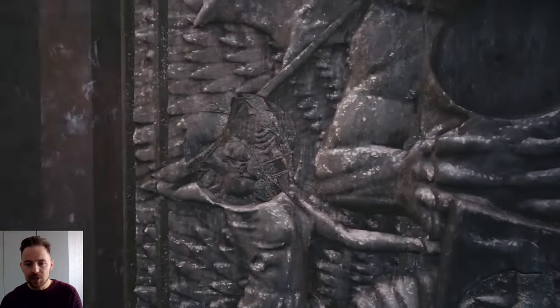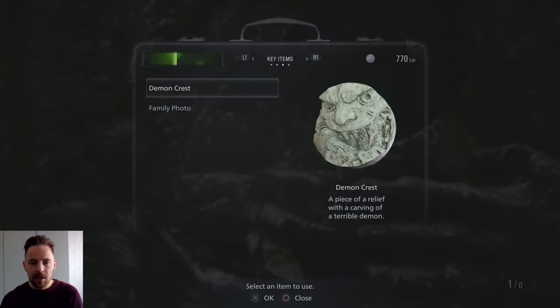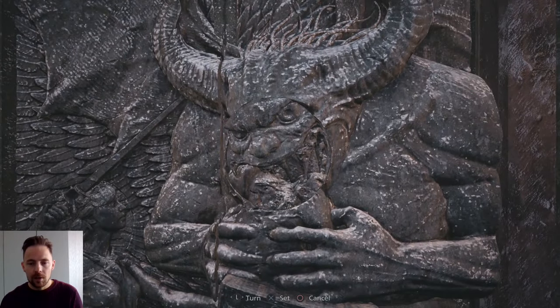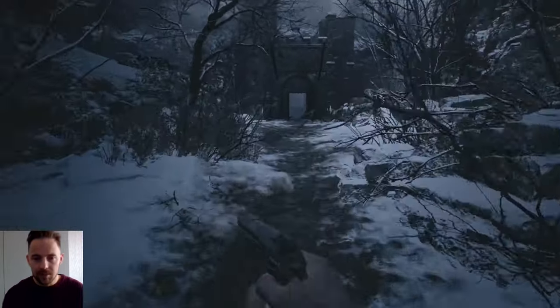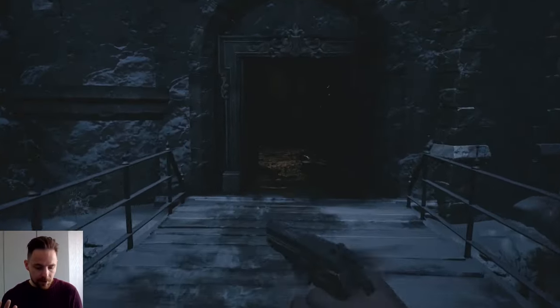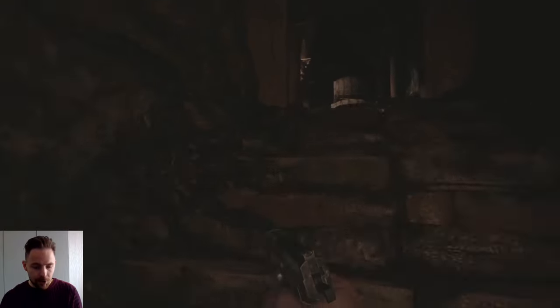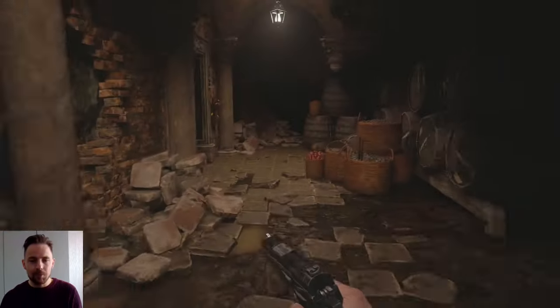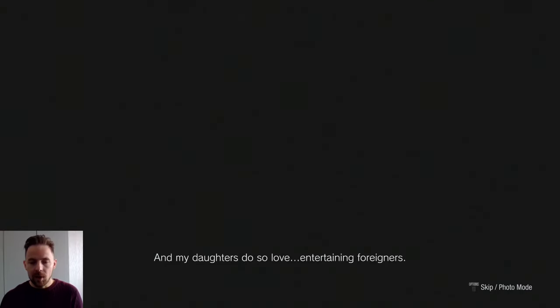We're going to enter Castle Dimitrescu now. Over here, maiden crest - rotate that baby, just like a glove. Demon crest - rotate that one too, nasty looking gargoyle. Let's head into Castle Dimitrescu. So we've got three goats so far, two outhouses, and seven files. Press that lever. You can view your files by opening the map menu on the touchpad - click onto the journal and your files are in there.